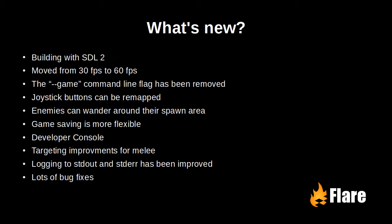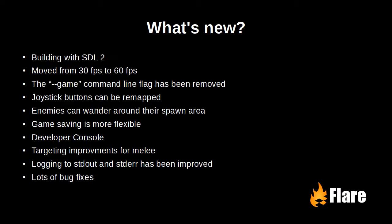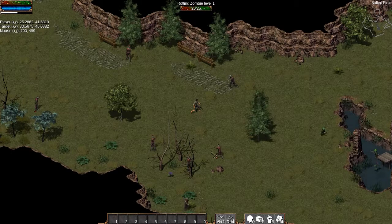It is now possible to remap joystick buttons from the configuration menu. In an effort to make the game world feel more alive, we've made it so that enemies will wander around their spawn area when not in combat.